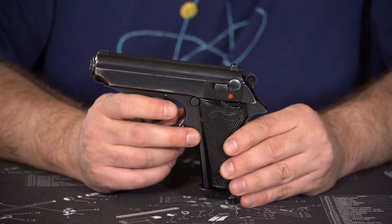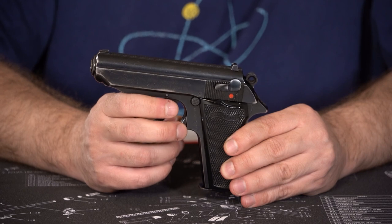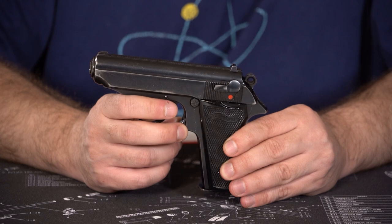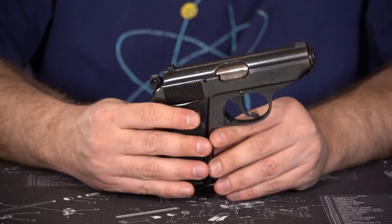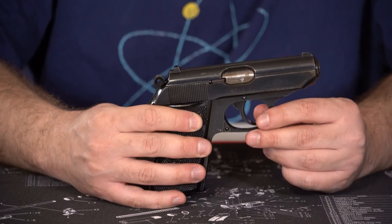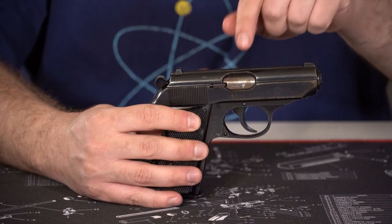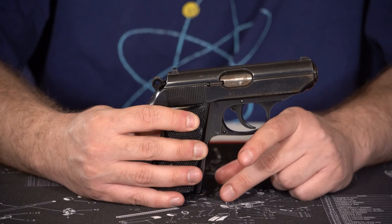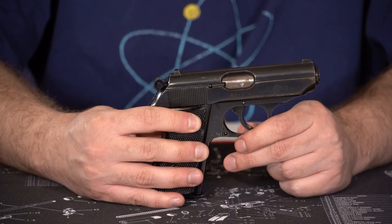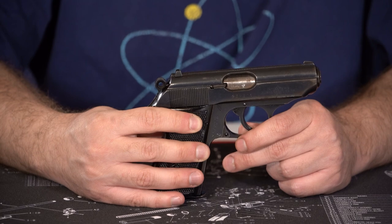Interestingly, people know that Germany made the PP and PPK in the 1930s and 40s. In the 50s, because of the political situation and firearms not being allowed to be manufactured in West Germany, the Walther Company actually licensed out to Manurhin. For the 1950s, they were the producers of the PP series. I mention this because when the James Bond films kicked off in 1961, it was actually French-produced under-license guns that were mostly used. My point is, James Bond carried a French gun.